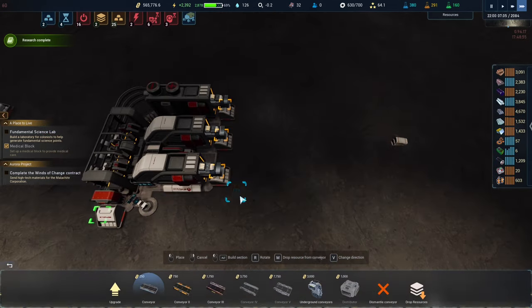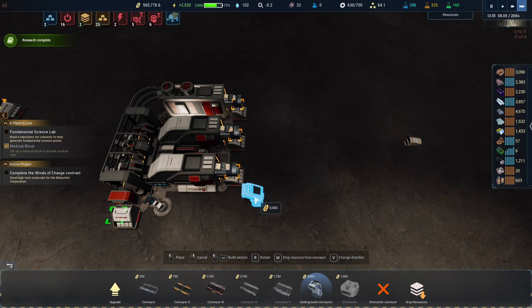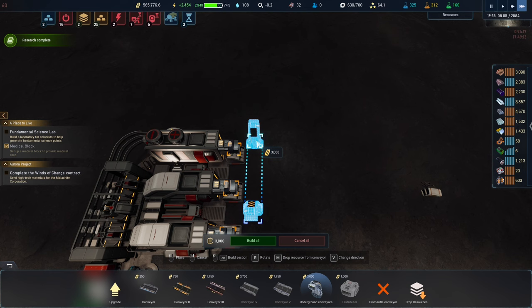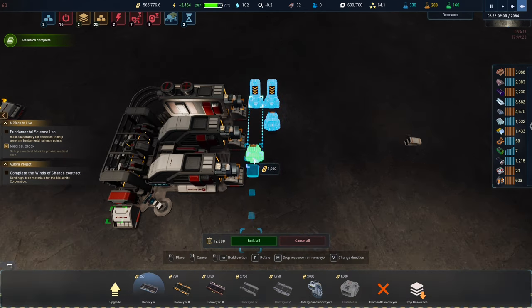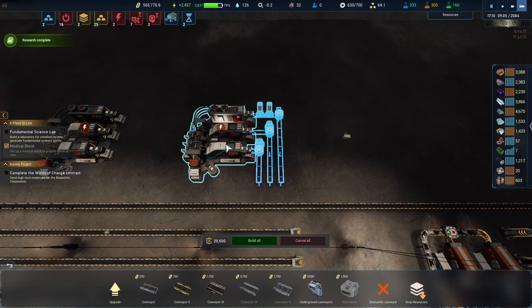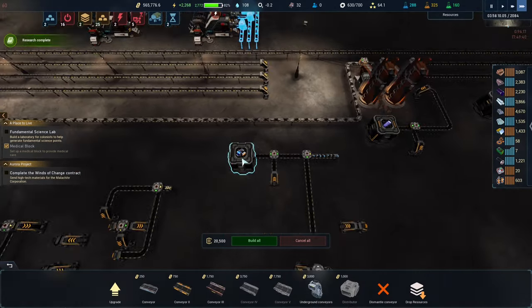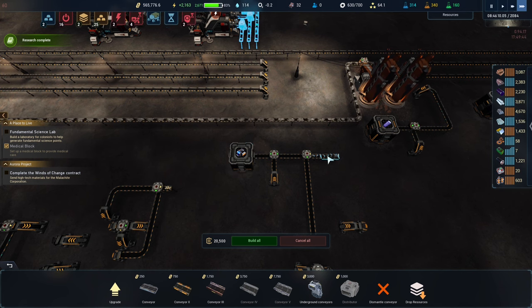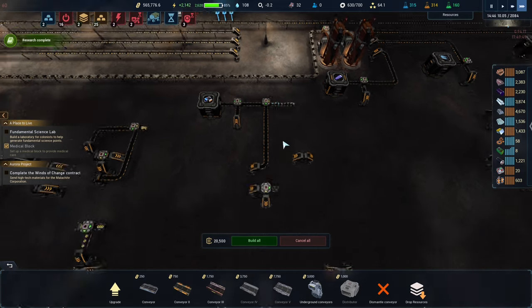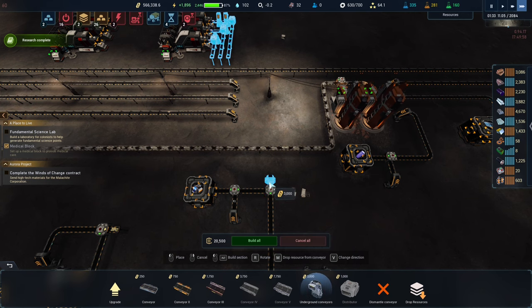So we need three belts coming in here. We're going to have to do this — you come up, put it in there; you come up, put it in there; you come up, put it in there. What do we need here? This one is modular terminals which are being made here, so this has to come up and back along. Let's get rid of that and run you up here.